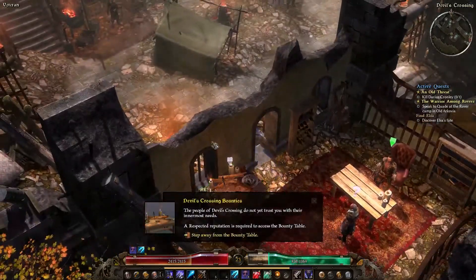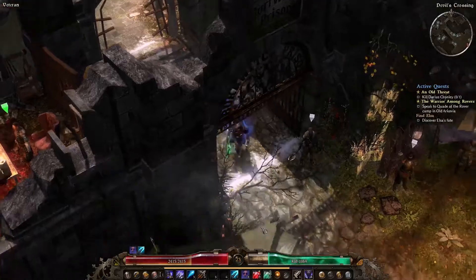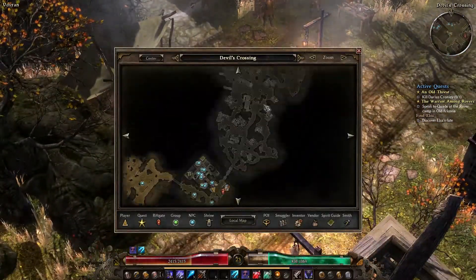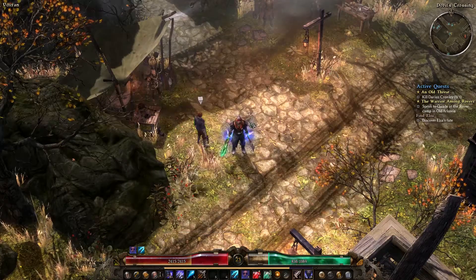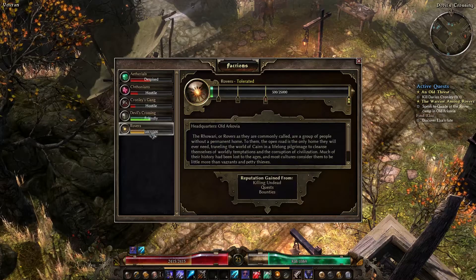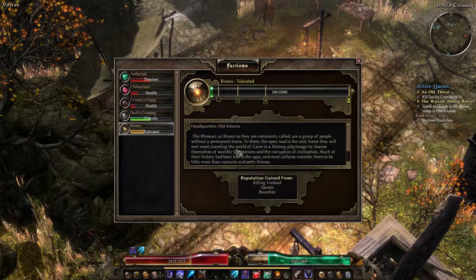That's a lot of stuff, a lot of information. So basically the next few quests are related to Cronley's gang. It makes sense - we've moved on from the zombies onto the humans. It's a different faction altogether. There's Cronley's gang, there's the rovers, there's Devil's Crossing.